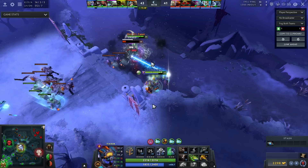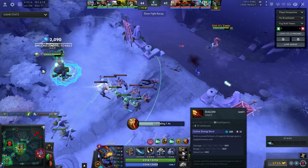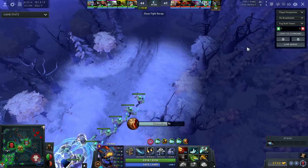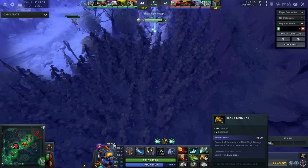Here's what I did to kill the PA: TP, shift-queue Blink or shift-queue Dagon then Blink, then Missile, Laser, Rearm, Dagon again. I did not use E-Blade on the PA because otherwise my Slark wouldn't have been able to right-click her. Make sure not to make that mistake — your muscle memory can make you do things you shouldn't, like accidentally using E-Blade or pressing the wrong hotkey because you're used to having a different item in that slot.